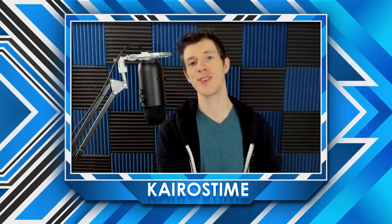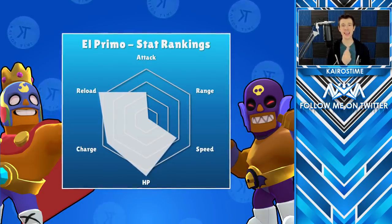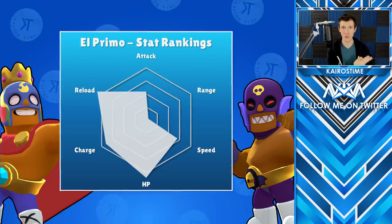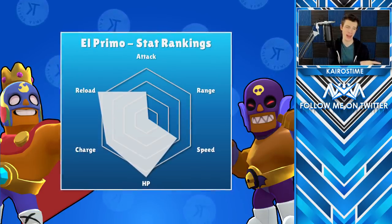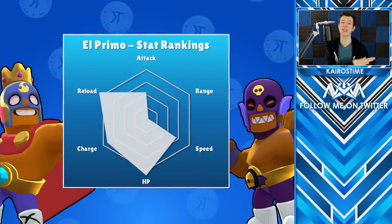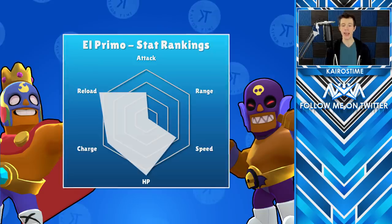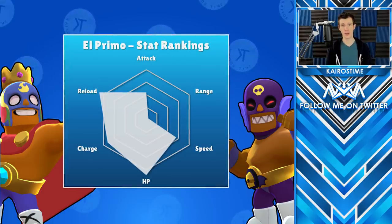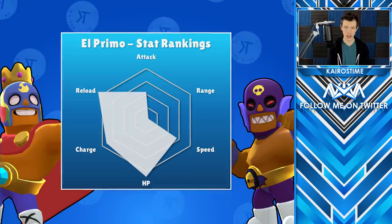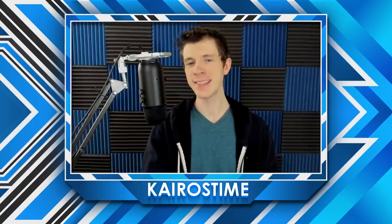Now let's take a look at El Primo's stats and see how they compare to every single other brawler in the game. El Primo is the highest ranked in two categories: he has the highest HP in the game tied with Frank, and he has the fastest reload speed in the game, almost tied with Frank, just slightly better. Aside from Bull with his Star Power, he is tied for first with Pam in having the highest damage per second in the game. He is literally the tankiest brawler in the game with literally the highest offensive capability as well, and can charge up his super in only three full attacks. His movement speed isn't the highest, but it's faster than the majority of brawlers. His one huge weakness that all of his strengths hinge upon is that he has the shortest range in the game.